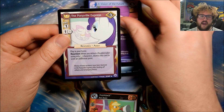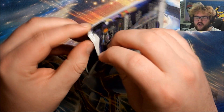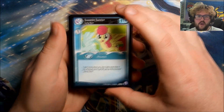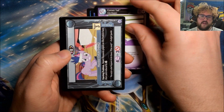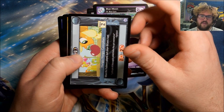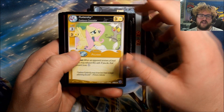Pack twenty-eight also has A Vision of the Future and The Ponyville Express. So we have nine foils total including the ultra rare — hopefully that doesn't mean we're done for the box. Pack twenty-nine: Sweetie Sunrise, Royal Guidance, Comet Tail, Monitor Everything, Noteworthy, Blue Moon, Hungry Hungry Caterpillars, Fluttershy — actually that's our rare: Fluttershy: Guidance Counselor.